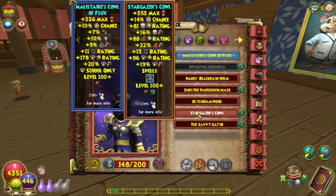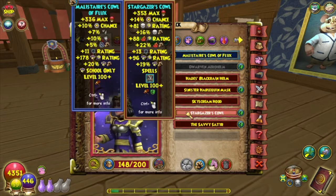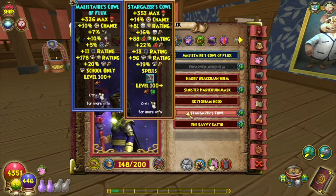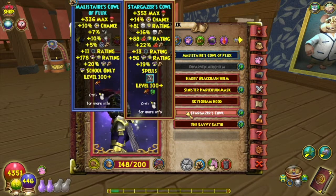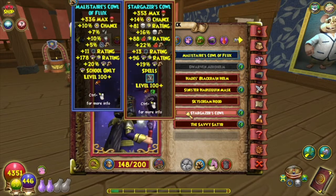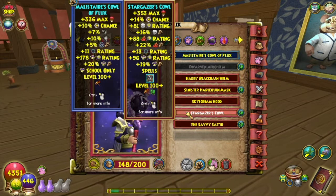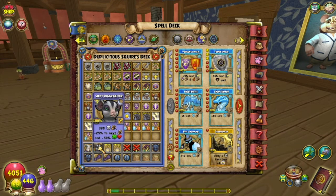Now that the mounts are out of the way, let's take a look at some of the gear. This is the Stargazer's Cowl — I really like it and I'm going to be stitching it to my Malasteria's Cowl of Flux, just because aesthetically speaking it's very unique and looks a whole lot different from any other cowl I've seen in the game. The stats comparison shows the stats aren't that great, honestly — not great for any of the gear pieces in this pack.